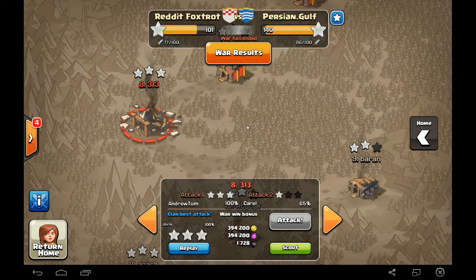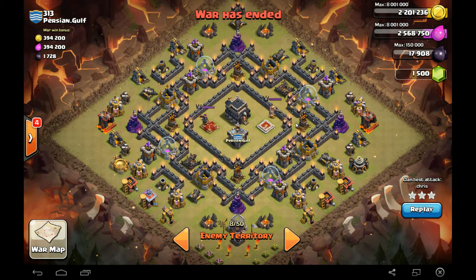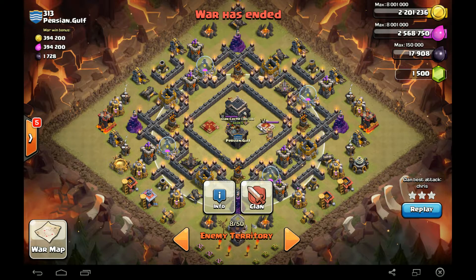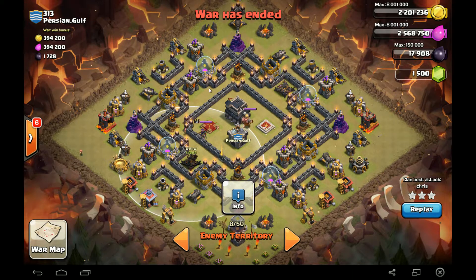So this next attack is performed by Chris from Germany. Let's go and take a look at the base. This is a very well built Town Hall 9 base. You got level 13 and level 10 AQ and BK in the core, a 30-unit CC right there. Lots and lots of space. You got your level three X-Bows pointed up.